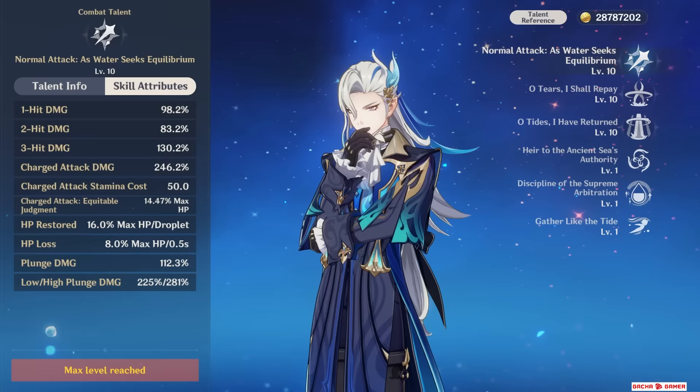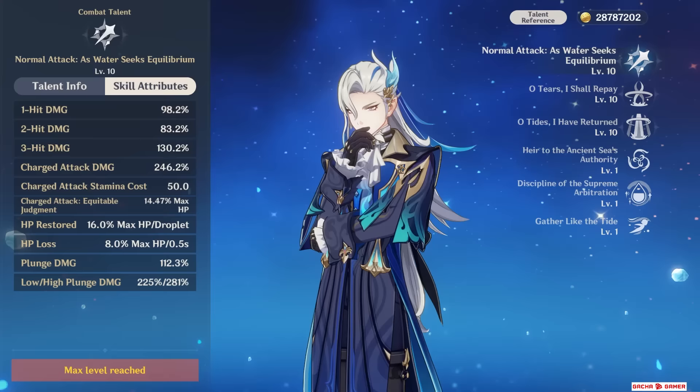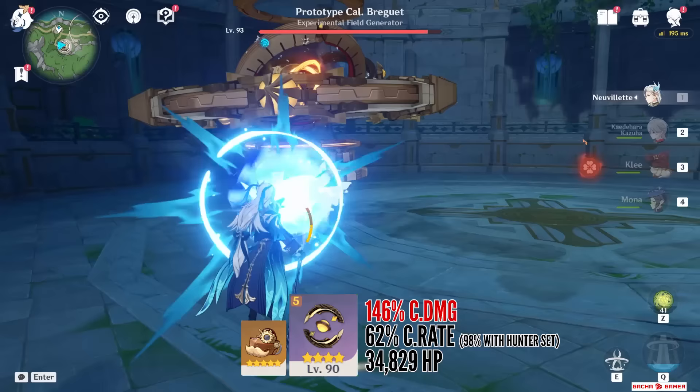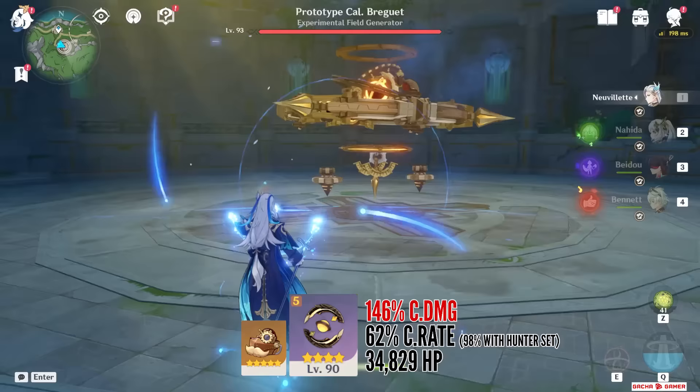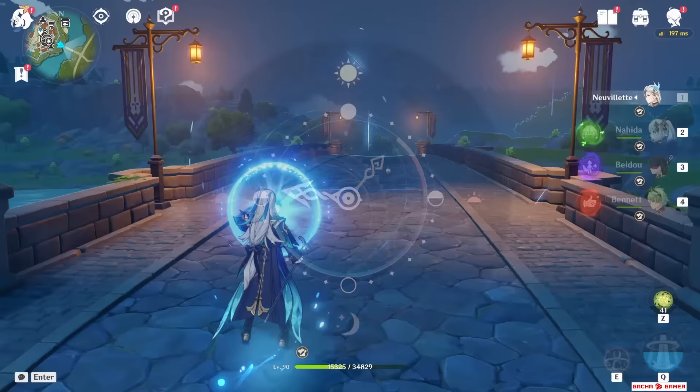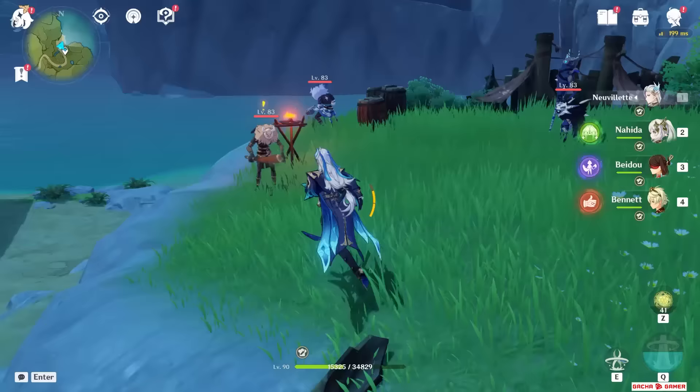The majority of Nouvellet's damage will come from his charge attack. You can just use his charge attack like normal, but if you hold down the attack button, it will take about 4 seconds to fully charge up and unleash this massive laser that has a really nice reach and can pierce multiple enemies. However, 4 seconds to charge is way too long. Luckily, here's where the skill and burst come into play. You'll notice these source water droplets on the ground — the skill generates 3 of them while the burst creates 6.